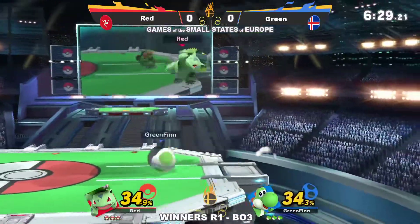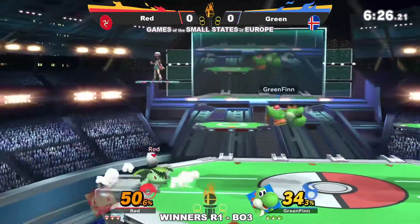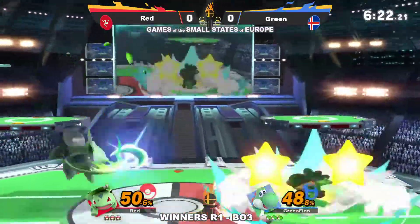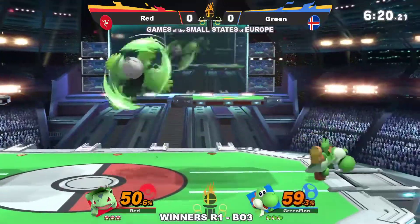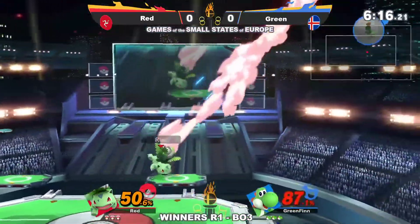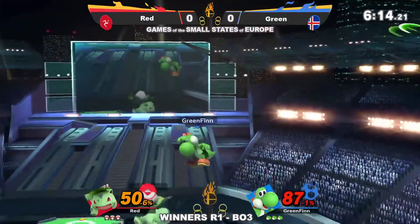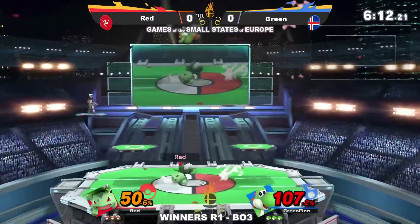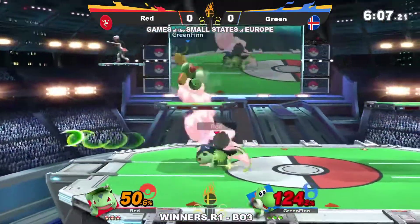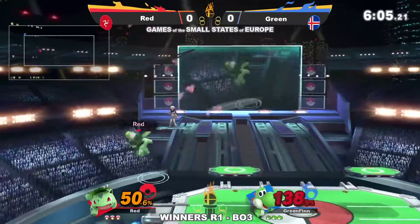All over again he was ready with the parry, only managed to get the first hit of back air however. Great spot dodge there from Green, completely negating the threat of that. Not that one however — gets near into vine whip, doesn't quite convert. The parry's going to apply even more pressure — grab, down throw — doesn't get the follow-up however, and he's well out of the percent window now.